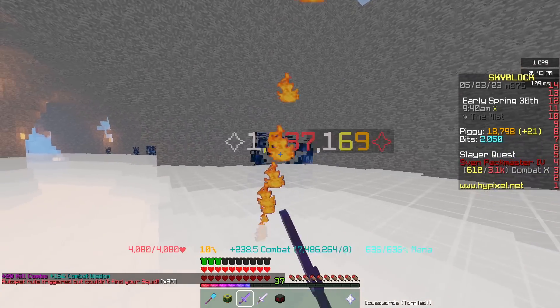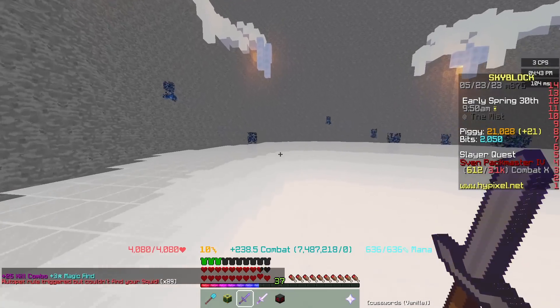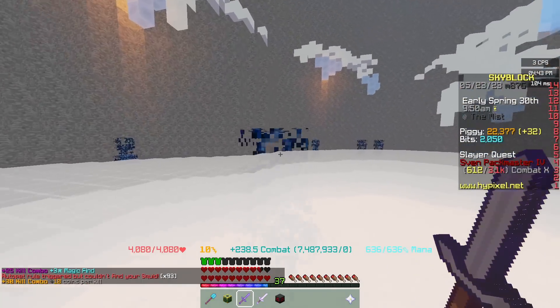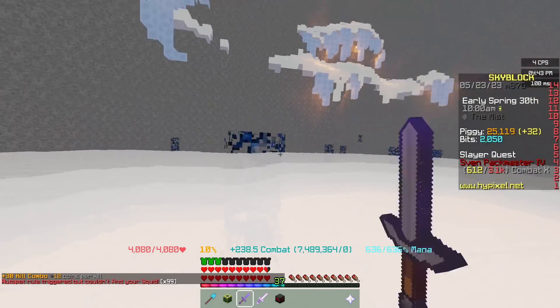And with our Dark Claymore, we deal around about 1,030k damage. Which, honestly, is really underwhelming. I'm not going to lie — I really thought, obviously looking at the stats you can see there's probably not going to be a massive difference, but even in practice, I thought it would be a bigger difference.